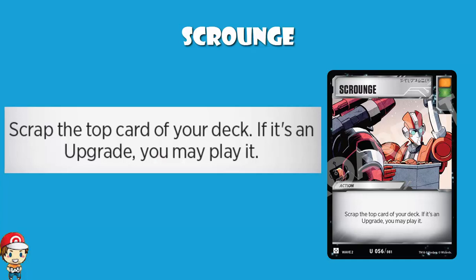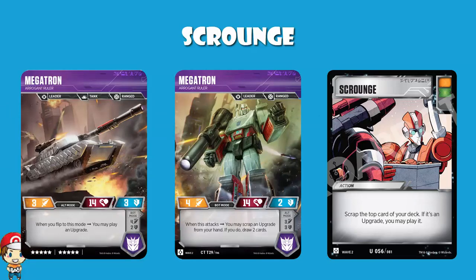When I'm looking at this, one of the cards that immediately springs to mind is Megatron Arrogant Ruler, the card that I was lucky enough to be able to reveal. Megatron Arrogant Ruler has a couple of things I really like about it. Specifically, I'm thinking of the alt mode skill — when you flip to this mode, you may play an upgrade. And then of course, when you're in bot mode, you get to discard an upgrade from your hand, and if you do, draw two cards. Both of these skills lead you to play a very upgrade-heavy deck. So all of a sudden, in comes Scrounge.